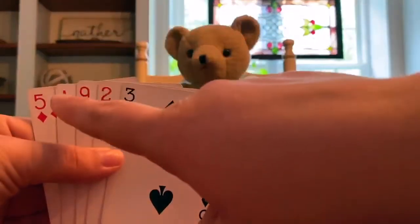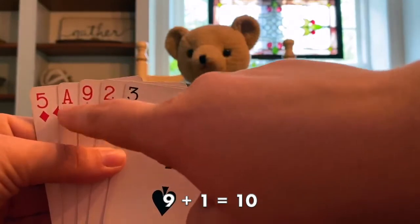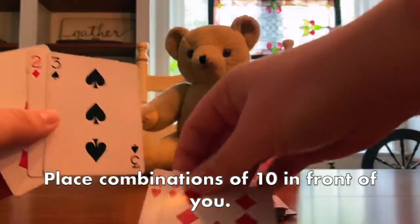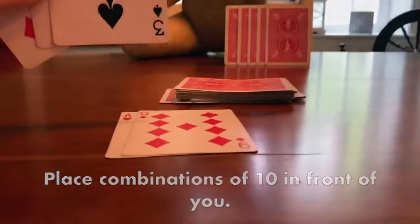Right. Since an ace is 1, we can say 9 plus 1 equals 10. When you get a pair, you take those cards out of your hand and put them right down on the table in front of you, just like this.